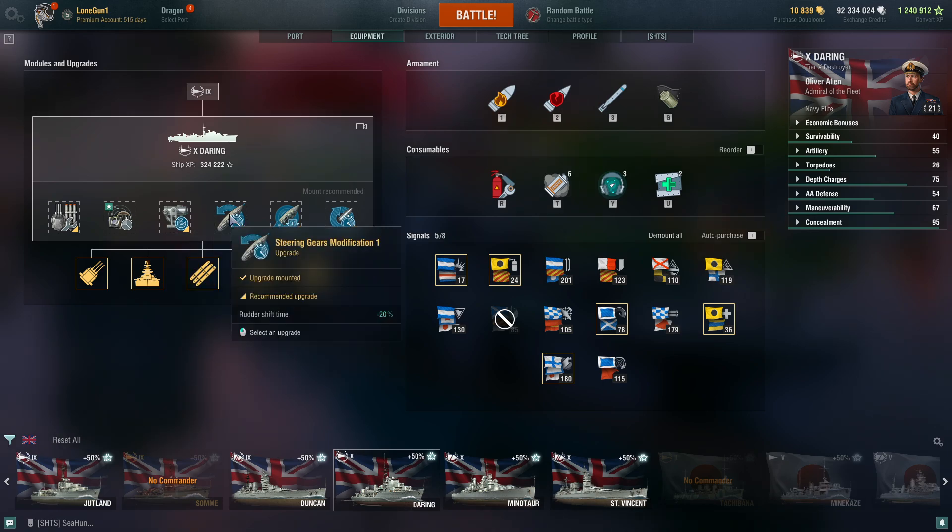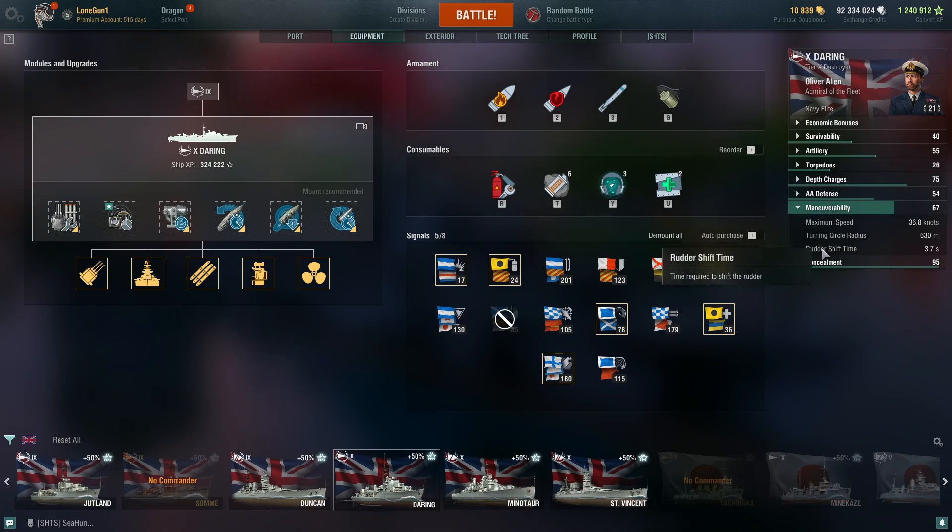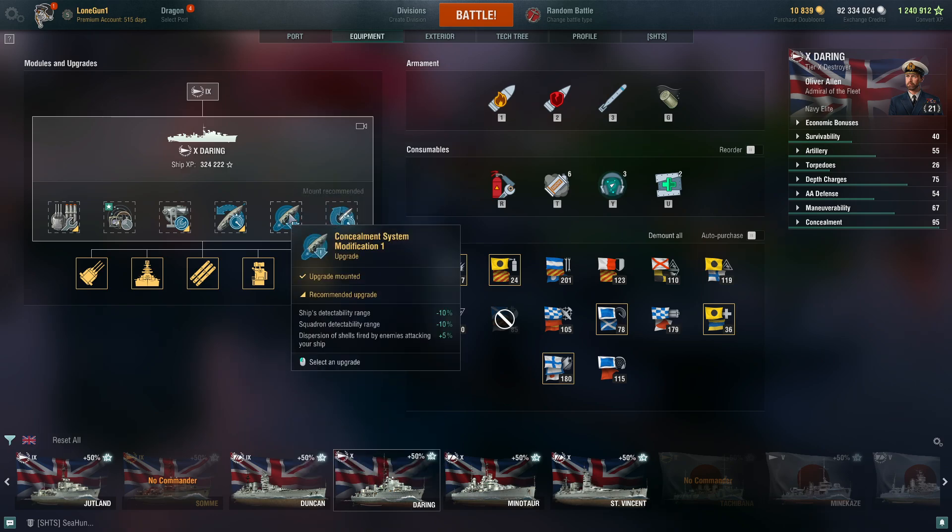Slot four is Steering Gears Modification 1. She's got some of the best acceleration in the game because she's a Royal Navy destroyer, so she doesn't need the acceleration mod — we might as well take full advantage of that and give her really good steering. That brings rudder shift down to 3.7 seconds, which is excellent. Her maximum speed is about 36.8 knots with the speed flag, but her acceleration is top of her class.